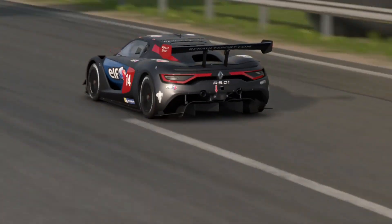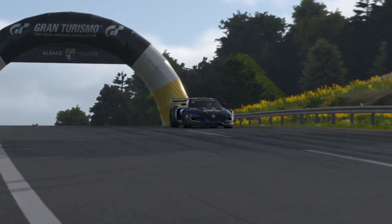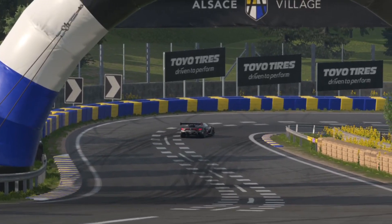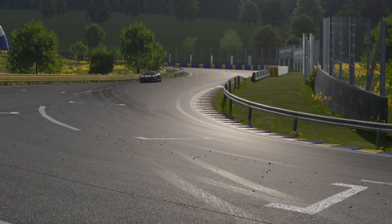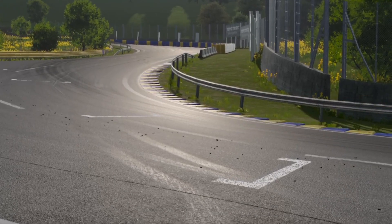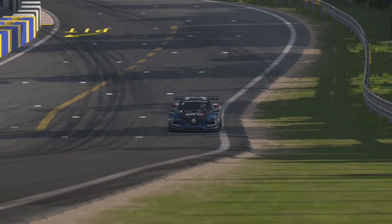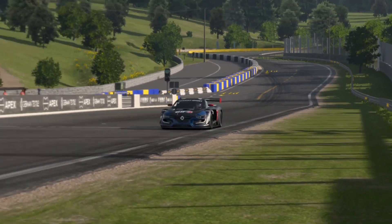For this test I'll be using a PS4 Pro with the PlayStation 4 controller, and for the wheel I'll be using the Logitech G29. All of the settings I use for these tests are in my fastest settings in Gran Turismo 7 video, which you can find linked at the end of this video. Let's get straight into it.